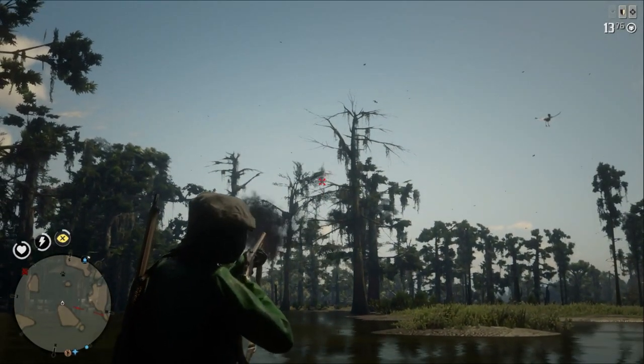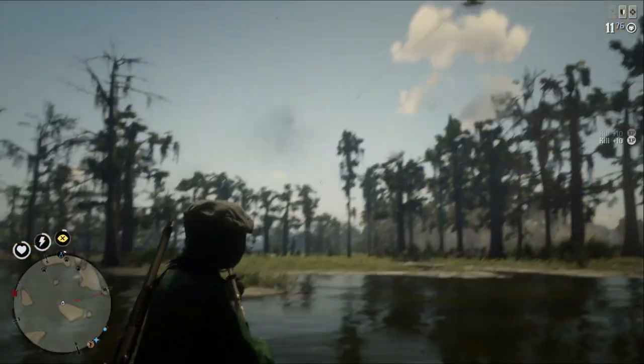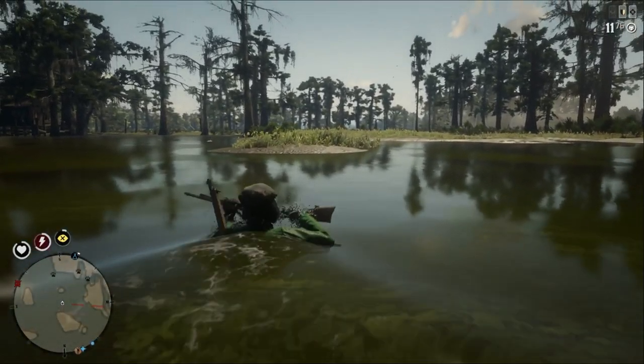Every once in a while when you're riding, look up and just shoot some birds. Big rare birds like vultures and owls drop feathers that go for a buck fifty, so if you get a perfect one, that's four fifty without even bringing a corpse back.